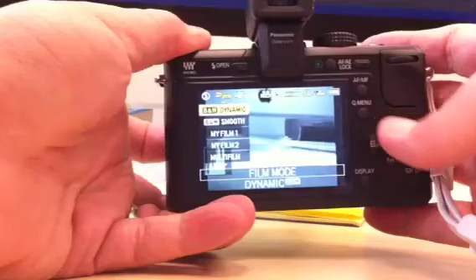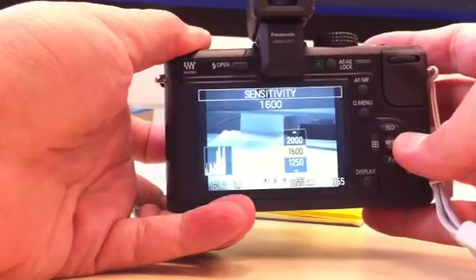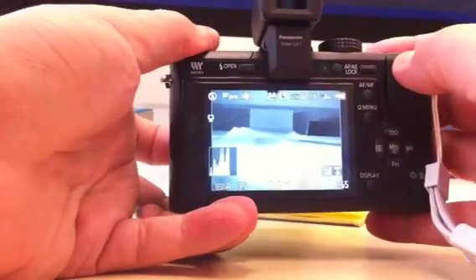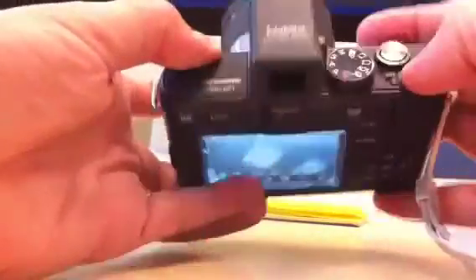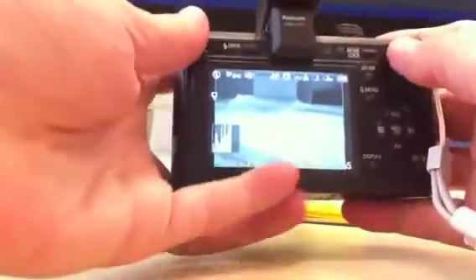The quick menu is the button right here, and then you can scroll through anything and make a change. The other thing is that you have this scroll wheel up here that lets you adjust depending upon the mode you're in. I'm in aperture priority, which is what I like to shoot.